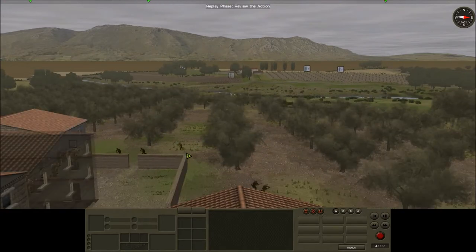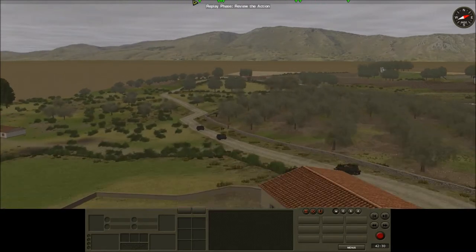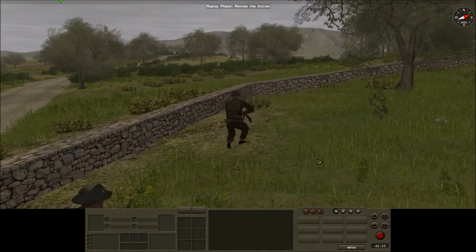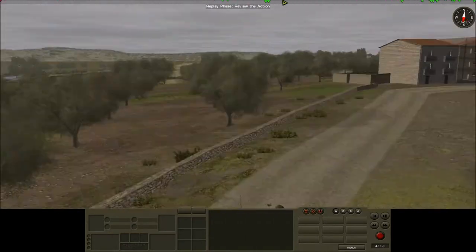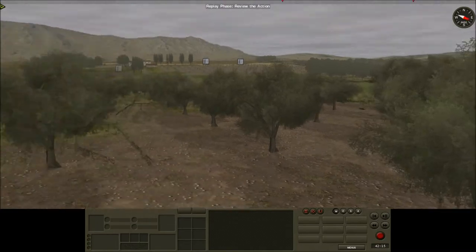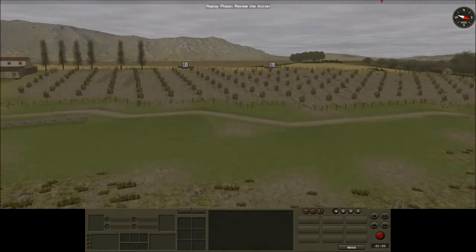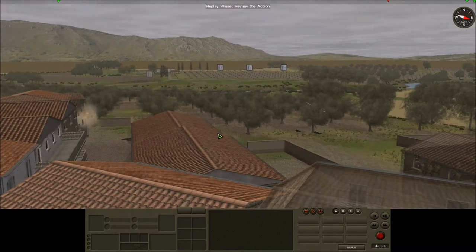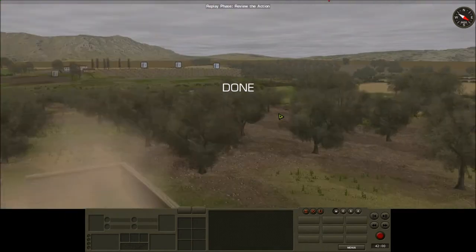The problem is that only the company HQ can see them, so it will take a few minutes longer than if the forward observer had spotted it. Over here my scouts are advancing — so far nothing. That seems to have kind of silenced them, but... that was the recoilless gun, or there are two at least.